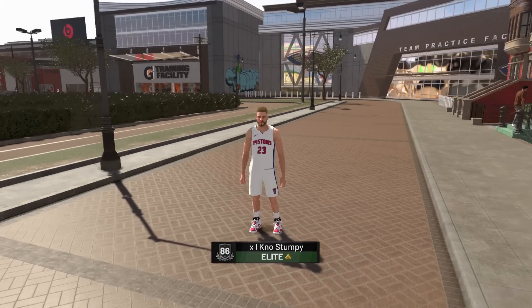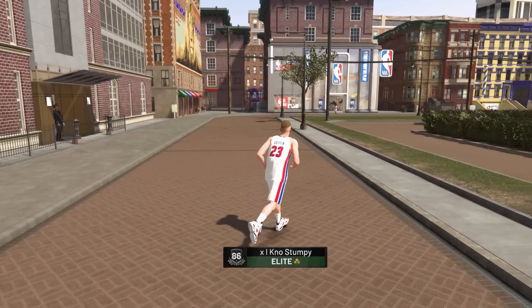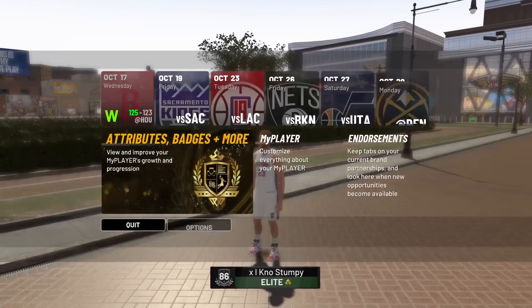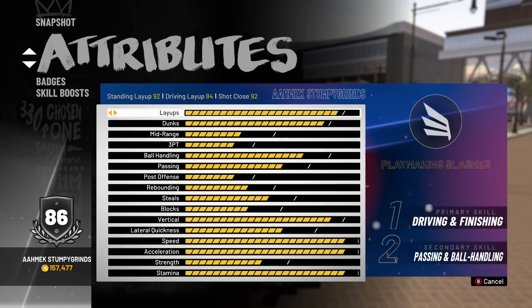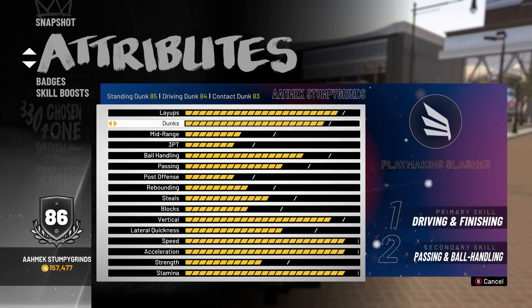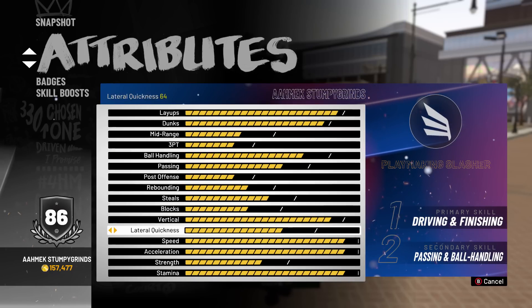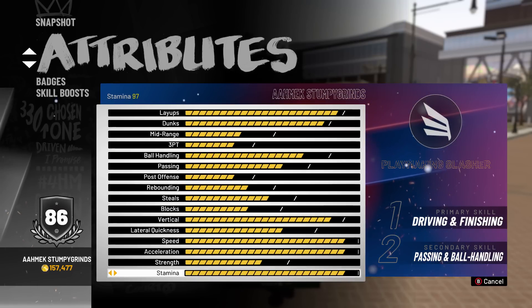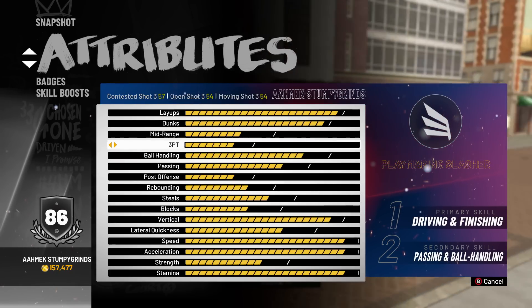What is good guys, it's your boy Tommy man. I'm back with another video as I bring y'all Blake Griffin at the park. I just made this build. I'm gonna show y'all everything you need to know. He gets an 84 driving layup, 92 shot closing, 92 stand and layup, 84 driving dunk, 83 contact dunk, 85 stand and dunk, 55 mid, 54 open three. All this other stuff doesn't matter, but here are all his other attributes.